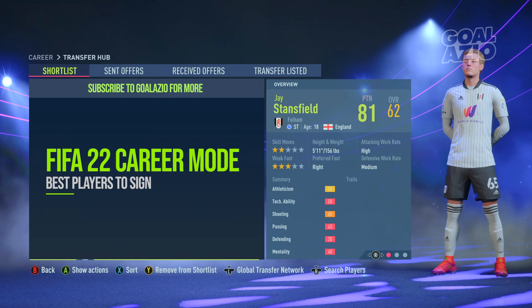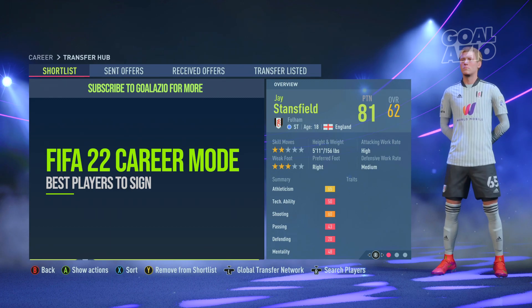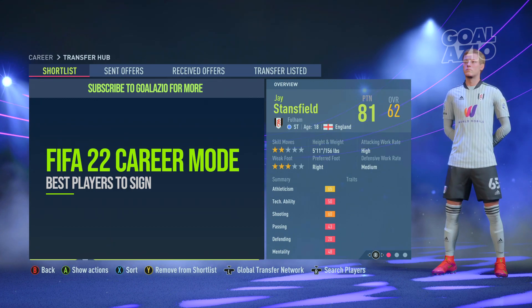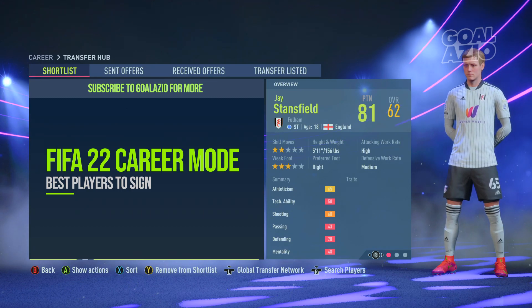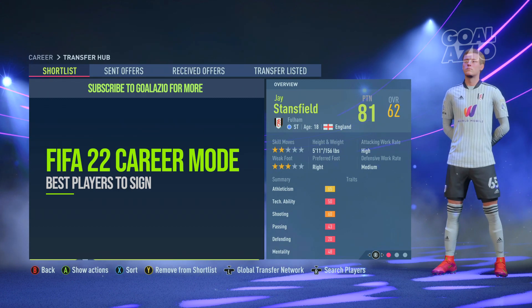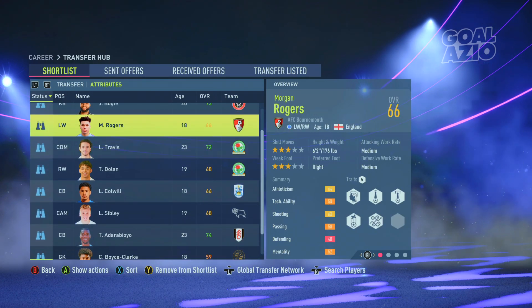We also need a striker — Jay Stansfield for Fulham. He's a 61-rated English striker with 81 potential. Sprint speed and acceleration coming in around 75 overall, balance not too bad in the mid 60s, shot power at 62, jumping at 65, finishing at 65 as well. Really good in a two-striker formation. His high work rate really gets the job done for you as a striker.